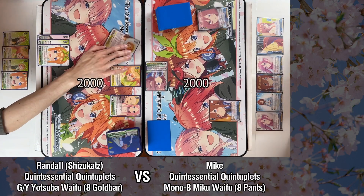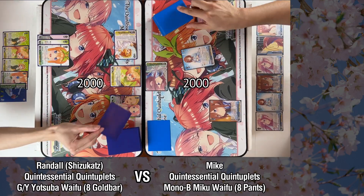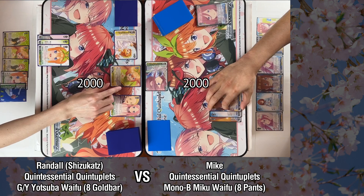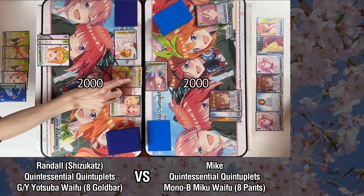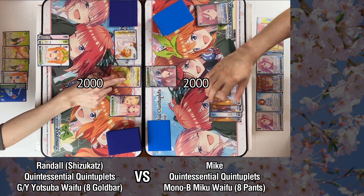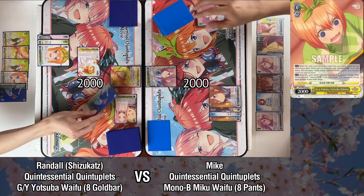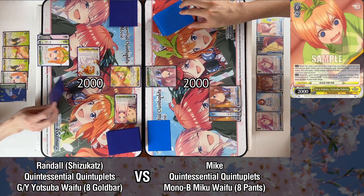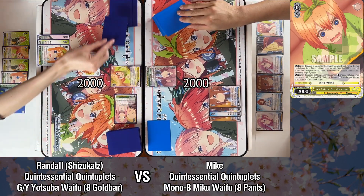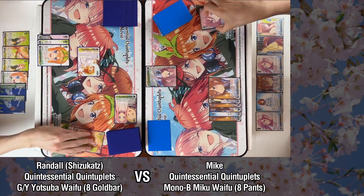Let's start with a direct attack here. We'll trigger the gold bar and then blind stock one. 2's good. We will continue with tying here for one. Then I will use my effect to move this here and direct attack. That's two level three gold bars. 2's good. Over to you.